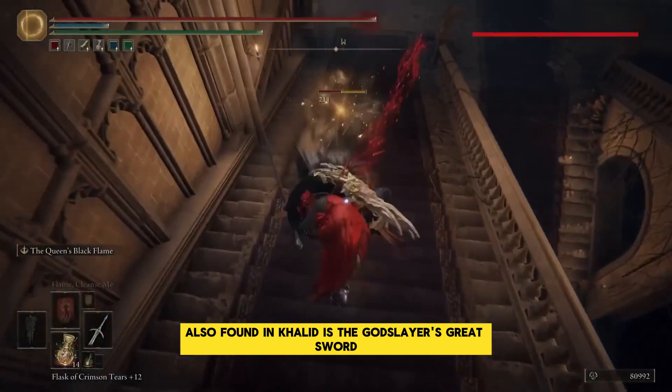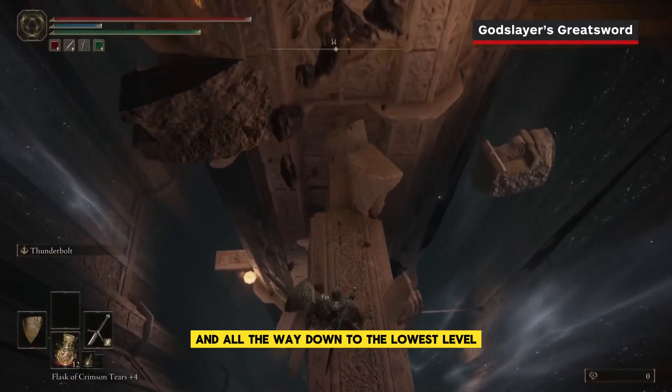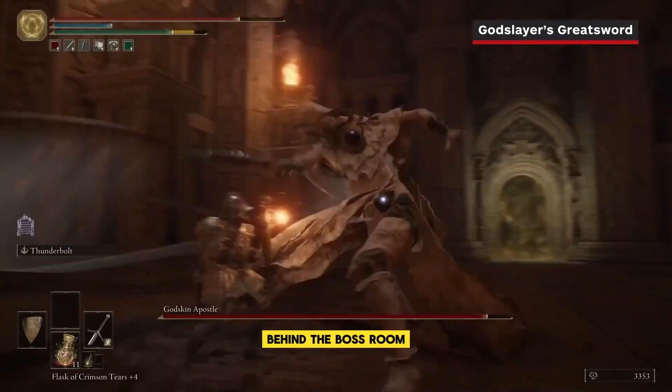Also found in Caelid is the Godslayer's Greatsword. To get it, you'll need to head to the region's Divine Tower, make your way inside, and all the way down to the lowest level. Here you'll face a Godskin Apostle. After the fight, you'll find this Greatsword in a chest behind the boss room.